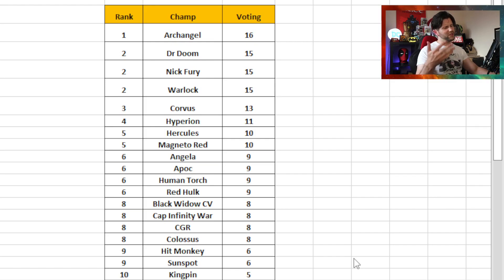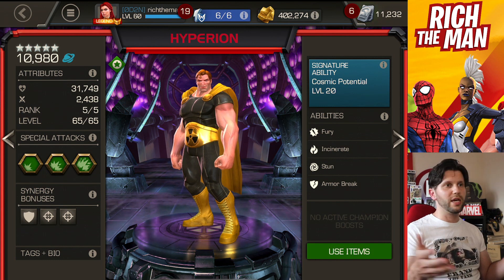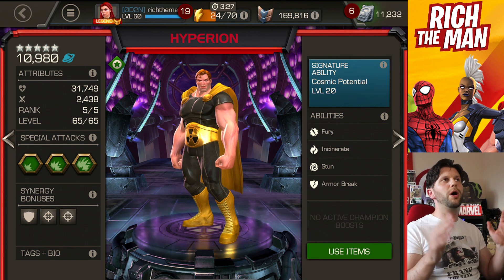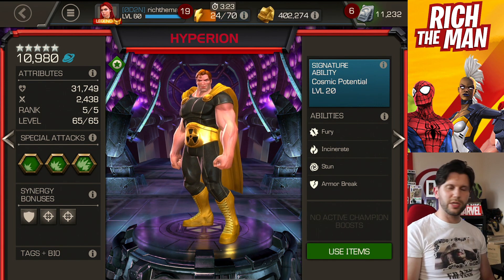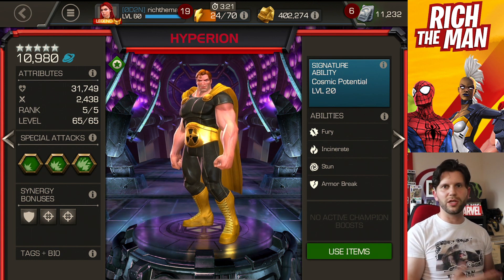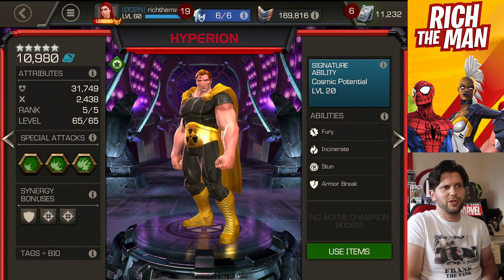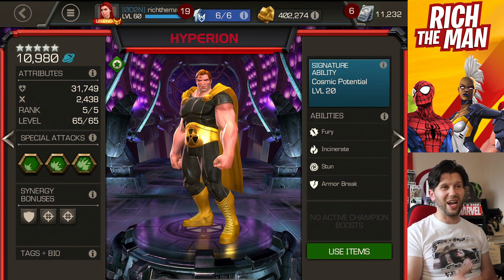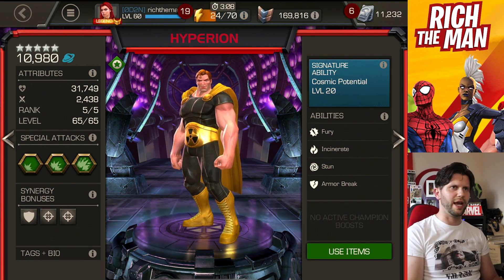Hercules is on there, but some people might debate that one. It does fall into the easy to use category where it's just SP2 rotations for keeping stun lock on, or permastun if you want to try that. And that is using Hyperion — I like him. Parry heavy, do some fury buffs, get power gain built up without having to do anything, then SP2. SP3 can give a regeneration buff, which I actually use quite a lot, and it's a sneaky amazing ability that the champion has.